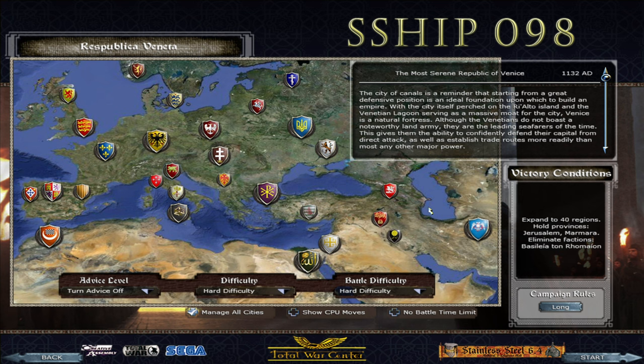Hi guys, welcome back. I am RedZen and today we are here with a brand new series. We are playing SSHIP — Stainless Steel Historical Improvement Mod version 0.98 as Venice. This is the mod that all you guys voted for with 51% of the vote over Empire 2 and Shogun 2, Darth Mod, as well as Venice coming in with 37% over Aragon with 23%.